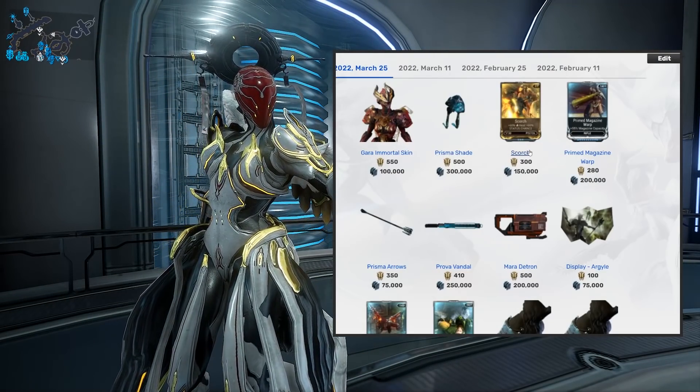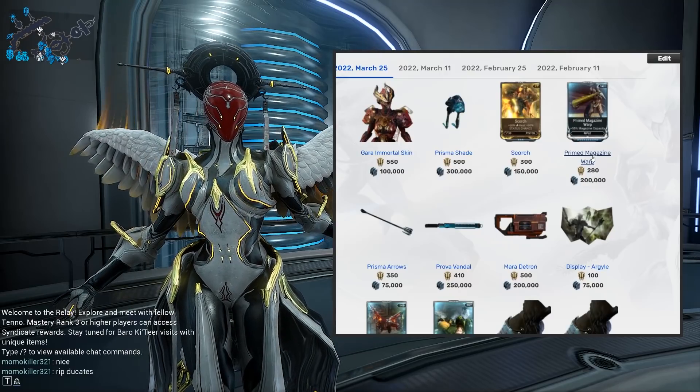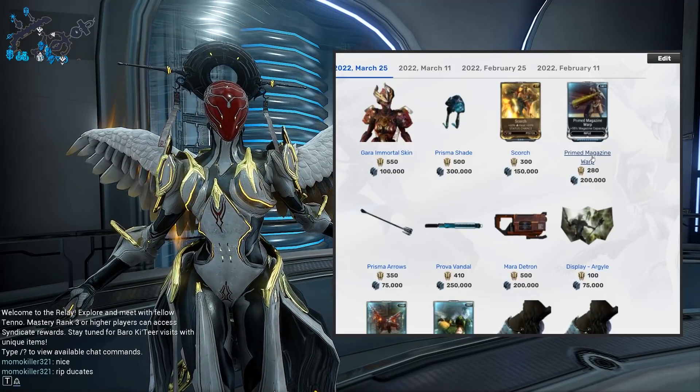Primed Scorch — don't get it from Baro Ki'Teer, get it from the game. It's not worth wasting the ducats on it. Primed Magazine Warp — magazine capacity for your rifles. Now in certain situations this can come in really handy, but more often than not, not really — prior two on this one.